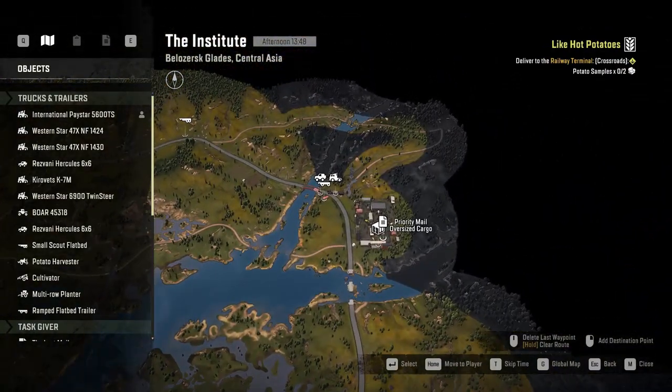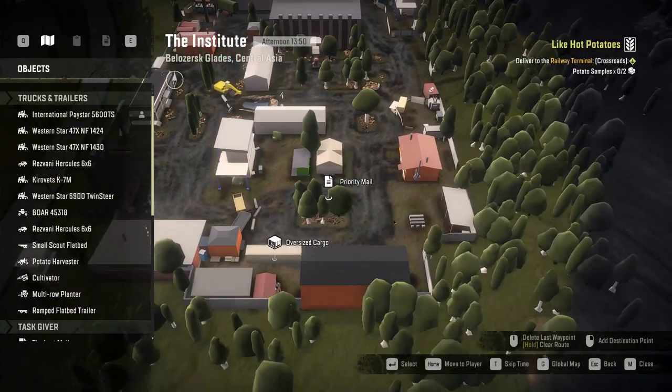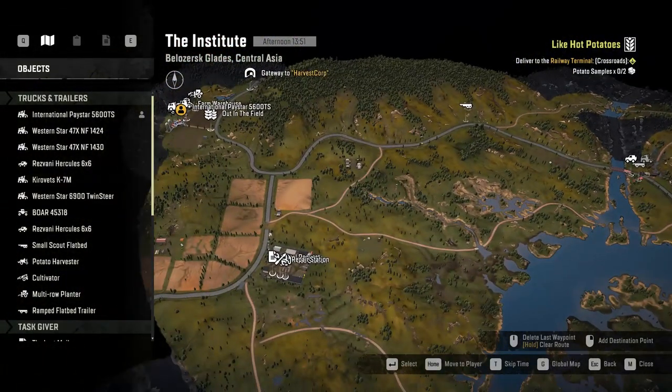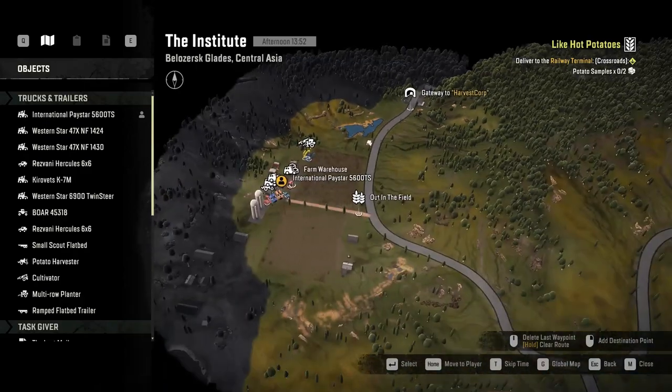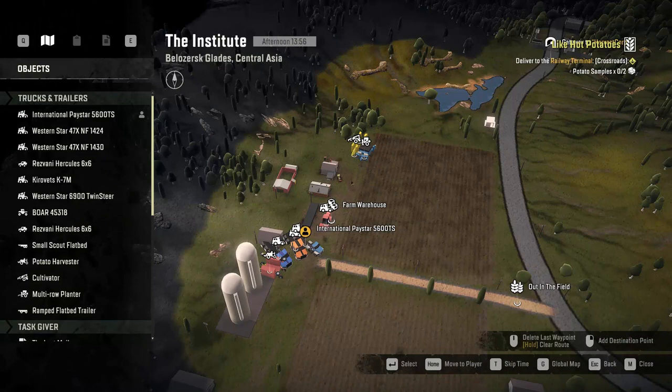There's a task called Exhibit A which spawns in a potato harvester over here, and you have to pick it up and bring it back to about right here somewhere. The multi-row planter trailer is going to be right here, so that'll be all three of the trailers you need. The Exhibit A contract you can start right here.